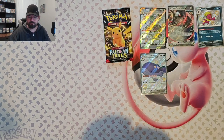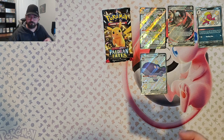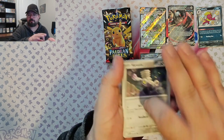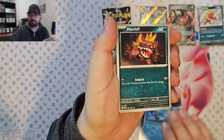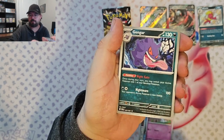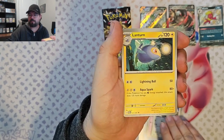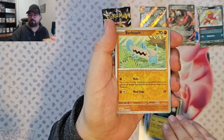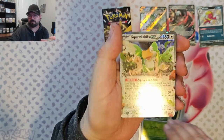Two packs left. We started on a Pikachu and we're going to end on a Pikachu. We've got Varum, Frigibax, Mastiff, Ralt, Gengar — that's a good-looking Gengar — Mousehole, Lantern, Barboach Reverse, Toad School Reverse, and Squawkabilly EX.